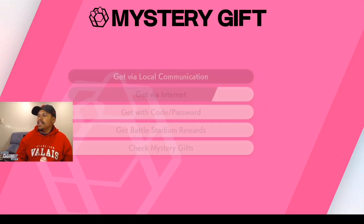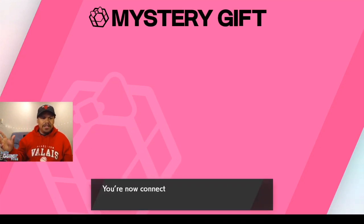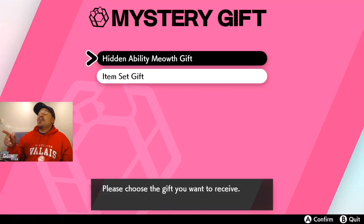Then select Get via Internet. You'll receive Meowth plus the gift of 50 Big Nuggets and 100 XP Candy Large. So we're getting 50 Big Nuggets, and what I'm gonna do in this video is obviously get the hidden ability Meowth.